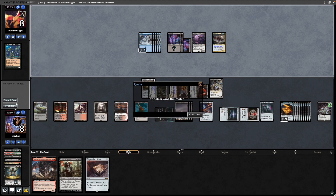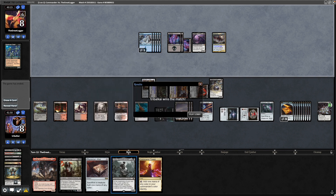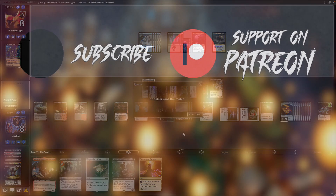And our opponent decides to scoop it there. Yeah, that's fair enough if they haven't drawn into anything. We were getting into Jadar. Made some really good draws in the last turn or two there. It was pretty sketchy apart from that, but got a rough idea of what we want to do with this deck. If you want to see more from it then be sure to let me know. I'm Tribal Kai, thank you for watching.